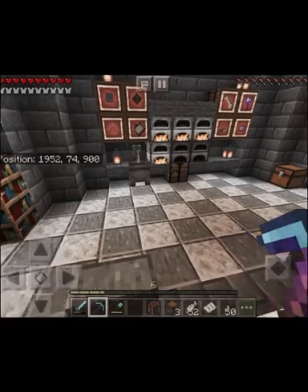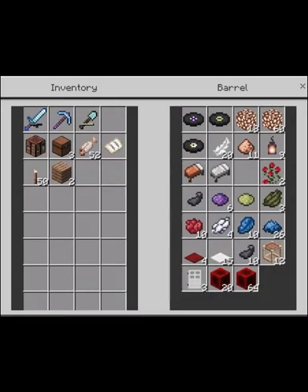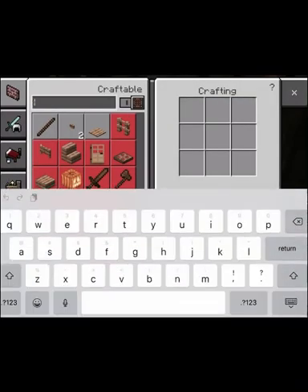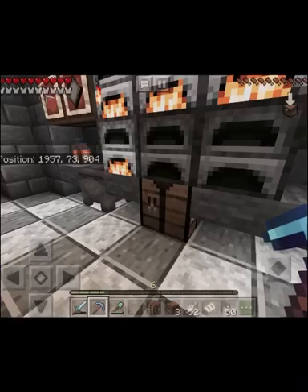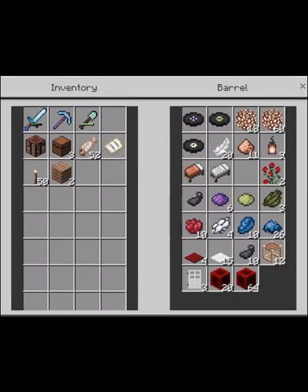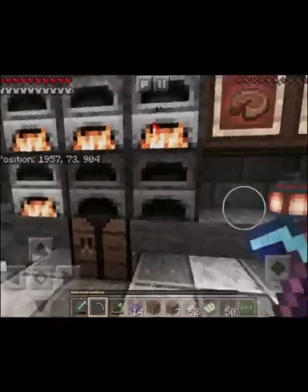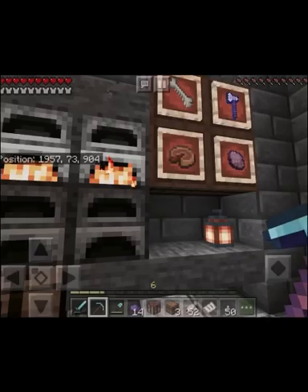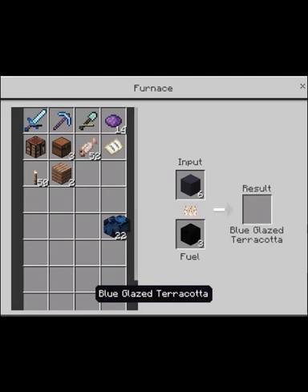For blue, I just needed the lapis. And I think I need to make purple. Wanna make purple? Oh, what was that? It's blue. Why did I think magenta? For some reason. Oh, I got a lot of blue. I don't want to do that.